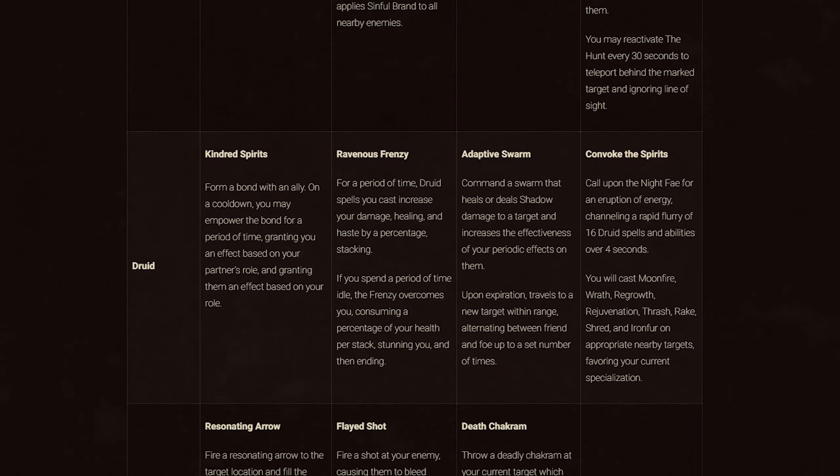Next is Druid. Covenant abilities: Kyrian gives Kindred Spirits, which forms a bond with an ally — when empowered, you gain an effect based on your partner's role and they gain one based on yours. Venthyr gives Ravenous Frenzy: for a period of time, Druid spells increase your damage, healing, and haste by a stacking percentage, but if you spend time idle the frenzy overcomes you, consuming health per stack and stunning you. Necrolords gives Adaptive Swarm, commanding a swarm that heals or deals shadow damage to a target, increases the effectiveness of your periodic effects, and upon expiration travels to a new target alternating between friendly and enemy targets.